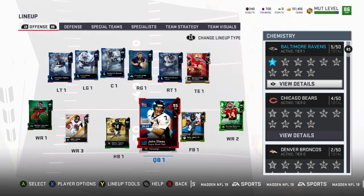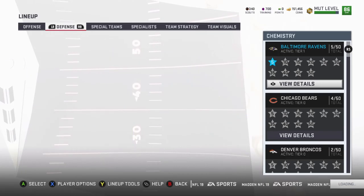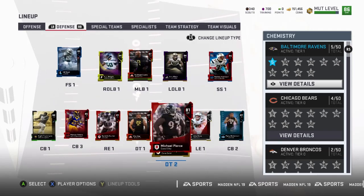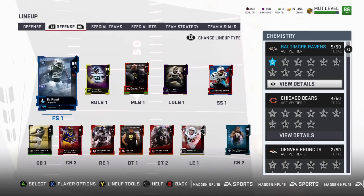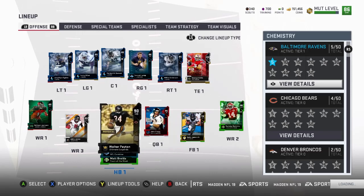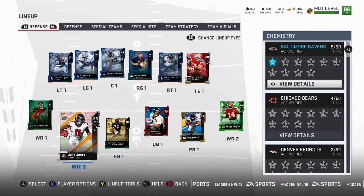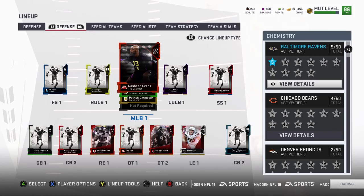Wow, we jumped to 86 just with the players they gave us for free — I'm liking this! Okay, let's look at the defense now. We got Vita Vea. What I want right now is a better free safety, so we're going to look for a free safety and maybe another cornerback, and of course a wide receiver and a fullback. We'll keep it simple — we don't want to go too crazy on the coins.